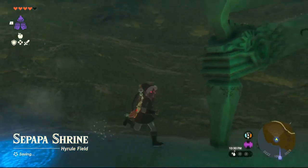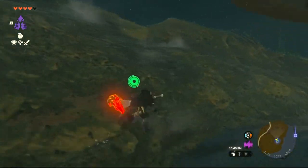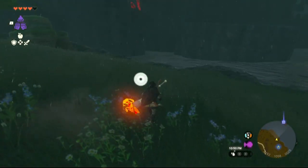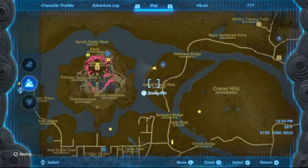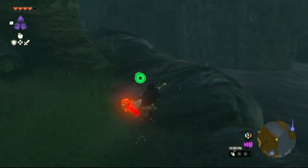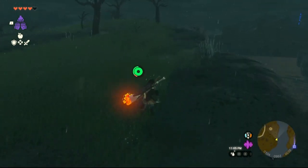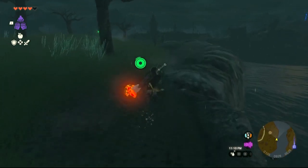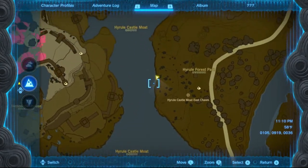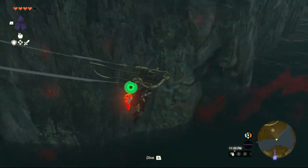Once you fast travel to this shrine — sorry, I cut the video there, I entered the shrine behind me by accident — so once you fast travel to that shrine, you're going to want to follow the rock face. And when you get to around here, you're looking at this area, you're going to dive off the side, and there's this hole here.